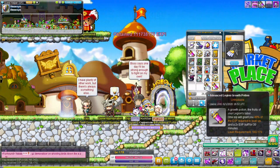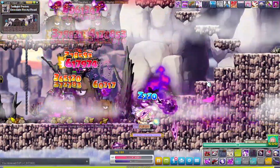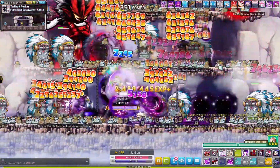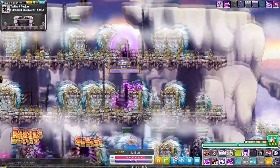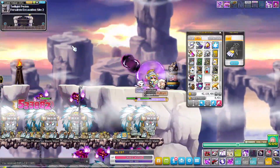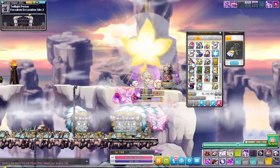Level 180 means we can finally move to Fugiparium. I stayed at the Swollen Stomp map until I reached level 187, then it was time to go to Forsaken Excavation Site 2 and pop the final 3x EXP card. By the time that card ended I reached level 197. But I had one more trick up my sleeve: from unlocking the final pixel rank in the pixel anniversary event, I had 10 level-up potions — I already used 7, so the remaining 3 got Kana to level 200. Easy peasy.